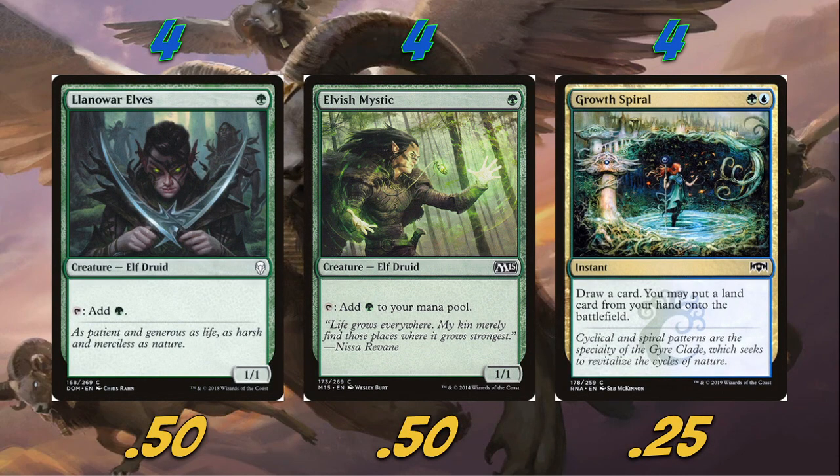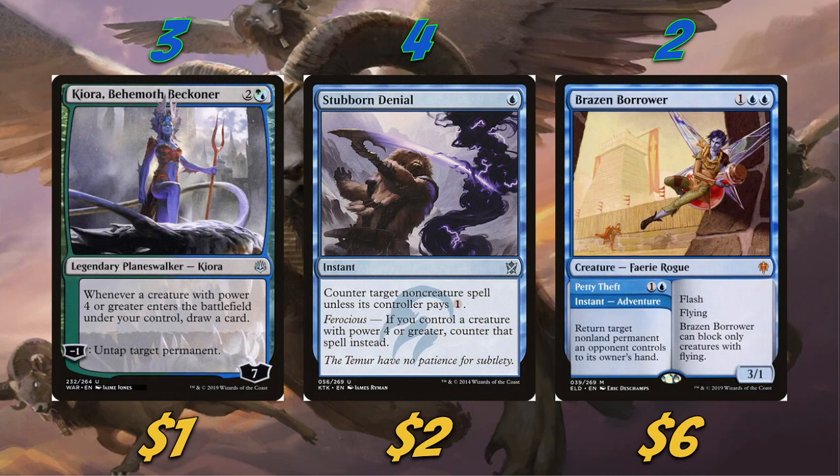For our ramp package we're playing four Llanowar Elves, four Elvish Mystic, and four Growth Spiral — obviously staple cards of the format. If you're trying to ramp in Pioneer, that's pretty much the best way to go. I considered playing Sylvan Caryatid over Growth Spiral, but I really like Growth Spiral and I think it's overall a stronger card since it also ramps us.